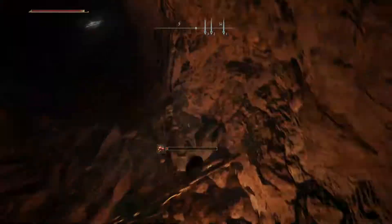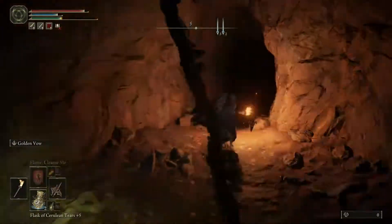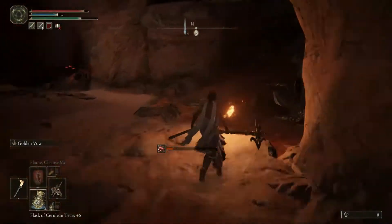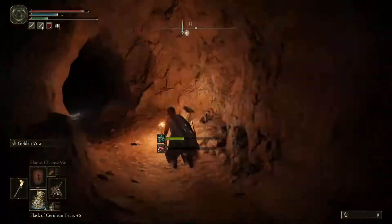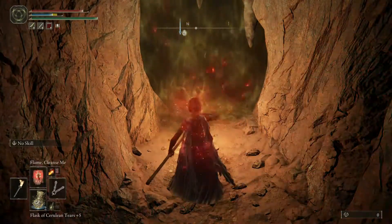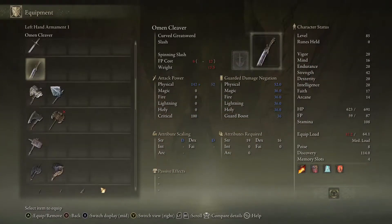Once you come down the cave and get past all that, there are going to be some rats - the little poisonous ones. You can run past all of them, it's really easy. The boss fight that's going to give us the medallion that we need is pretty easy. Cleanse yourself and unequip unnecessary items.